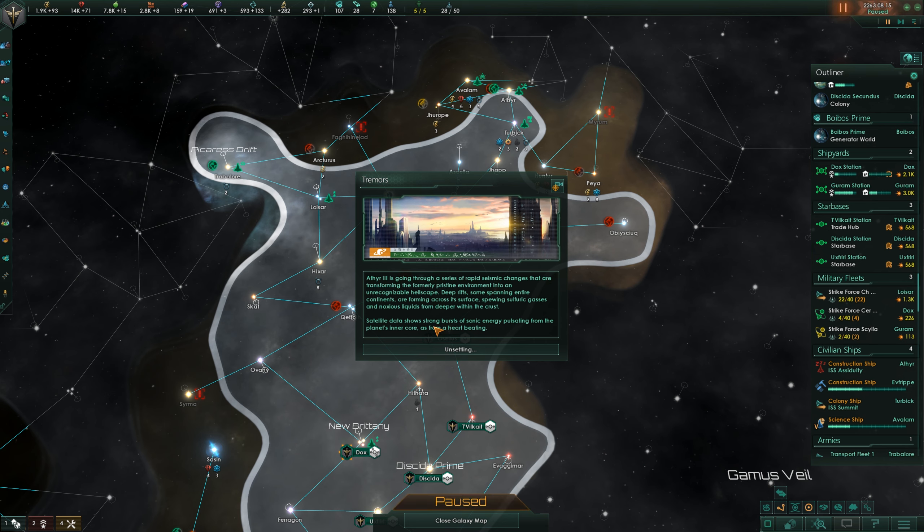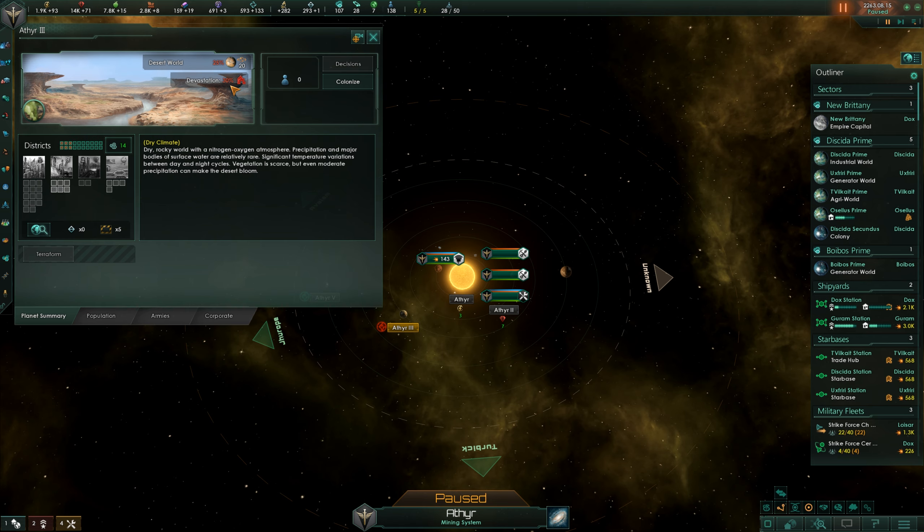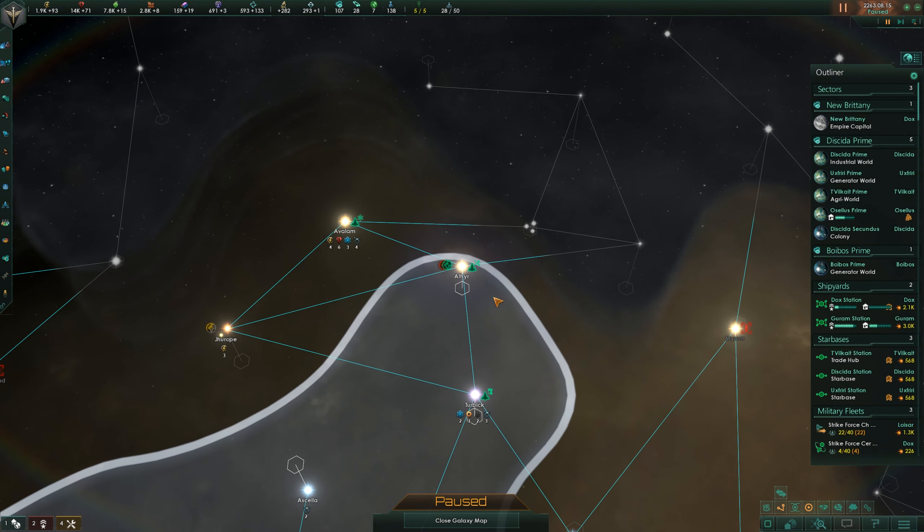Ethere 3 is going through a series of rapid seismic changes transforming the formerly pristine environment into an unrecognizable hellscape. Deep rifts, some spanning entire continents, are forming across its surface, spewing sulfuric gases and noxious liquids from deeper within the crust. Satellite data shows strong bursts of sonic energy pulsating from the planet's inner core, as from a heart beating. Where is Ethere 3? Oh, it's up there. That's obviously going to make it more devastated - we weren't planning on settling that one anyway, but it's good to know.